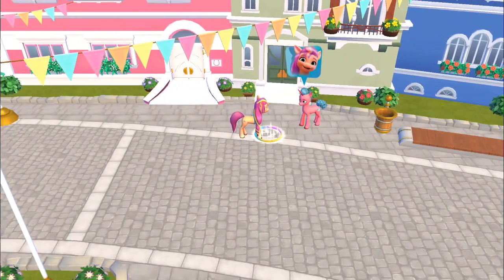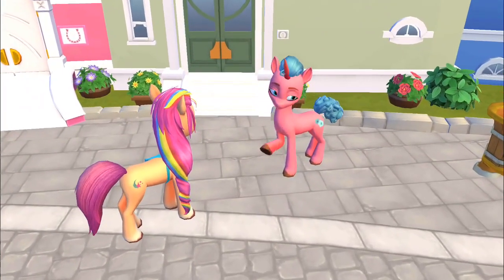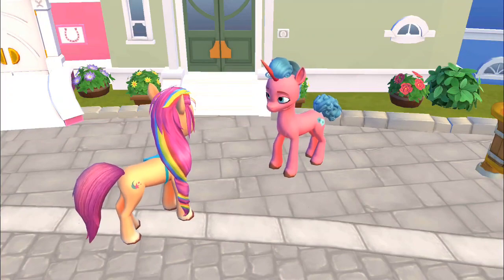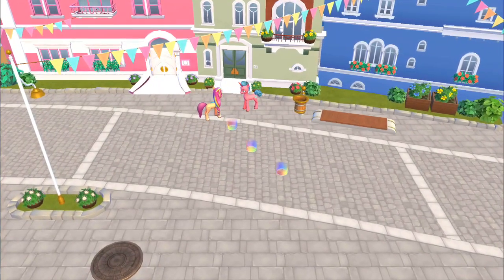It looks like this pony wants to talk to Sunny. Go to the rainbow circle in front of them. Hi, Sunny. I found this old thing — well, half of it. Can you help find the rest? A magical path of hoof steps? But where can it lead?